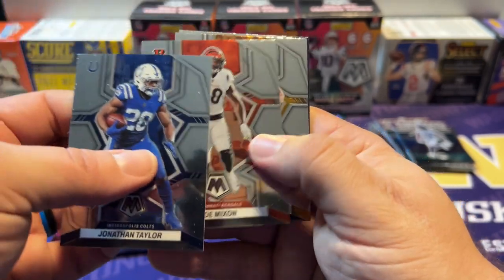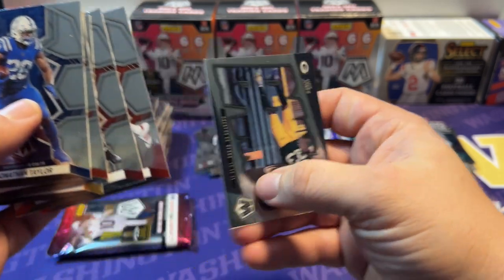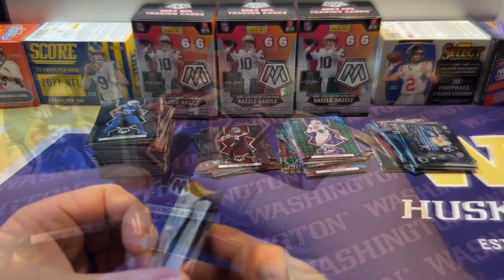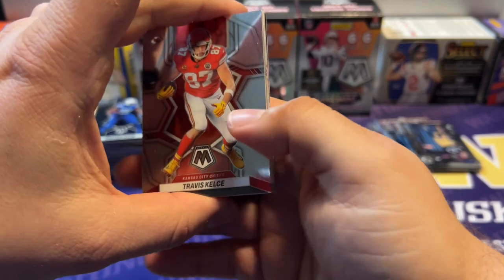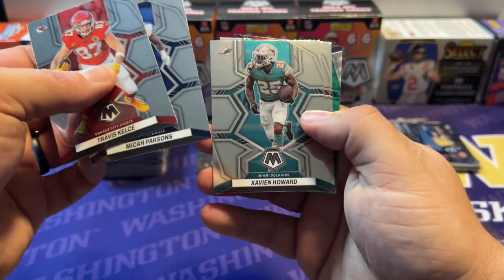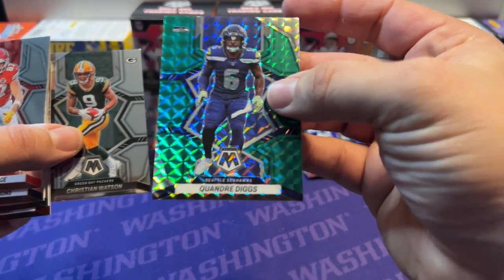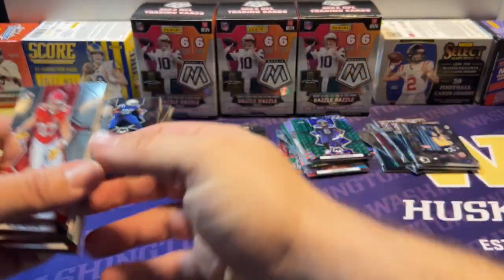Jonathan Taylor, Joe Mixon, T.J. Watt, Desmond Ridder the rookie, Joe Montana, and an Aaron Jones — that's a cool design, I like that the letters are hollowed out with the picture in there. I like that insert. Last pack — some green to end it off: Travis Kelce, Micah Parsons, Zaven Howard, Tom Brady, Christian Watson rookie, and Stefon Diggs with some color. Quay Walker Diggs with the Seahawks — nice PC mosaic to end the rip. I'll take Christian Watson, he's a pretty good player and Packer fans are excited with how he's done.